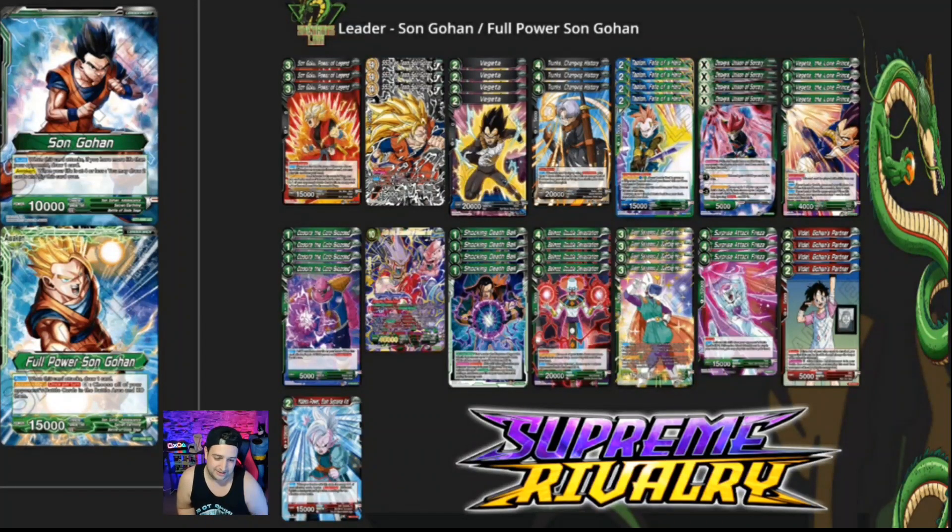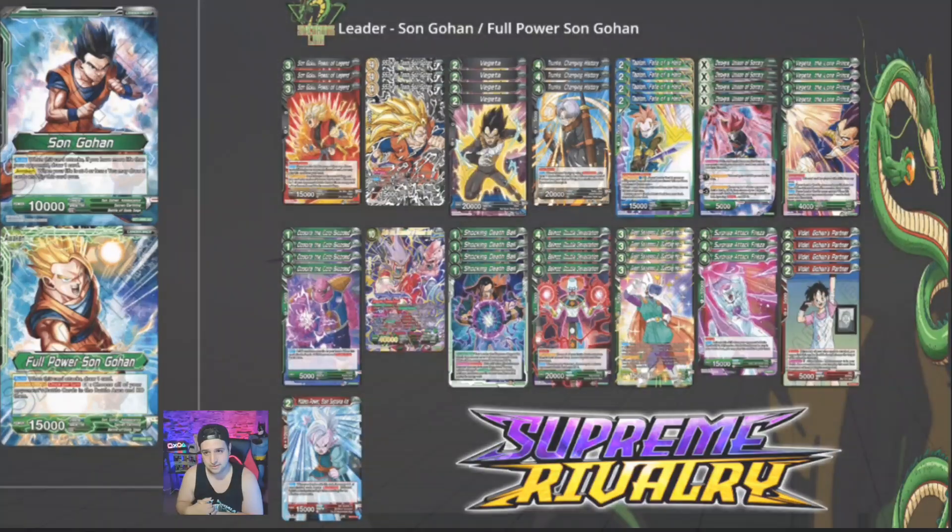Let me know in the comments if there's anything you would have changed to make the deck better. There are arguments for Dormant and Charismatic cards I don't own, but I wanted to play cards on purpose just to see how everything fit — it's more fun and more challenging in the deckbuilding process. Don't forget to like, comment, subscribe, and share this video with all your friends. Hit that notification bell to stay up to date with everything No Counters No Combos — we'll see you guys in the next video. Be there or be squared!